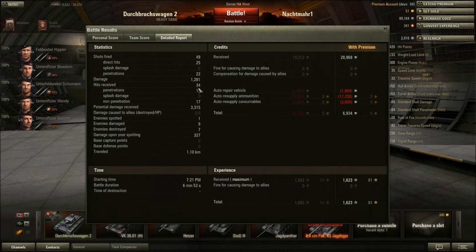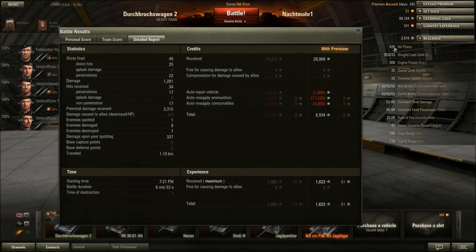I received 34 hits and only 17 of them penetrated. So absolutely amazing armor, especially for Tier 4. And it's just 3,315 potential damage received — holy shit, that is amazing. We're talking about a Tier 4 tank here and it just took it like it was nothing. It only has 420 hit points, but it potentially could have received 3,315 damage.